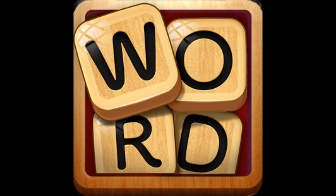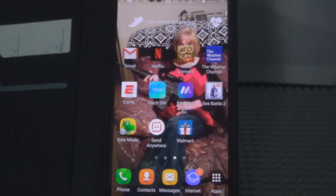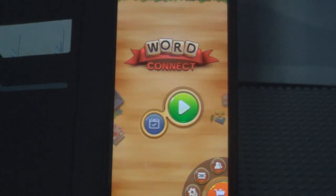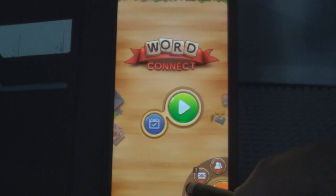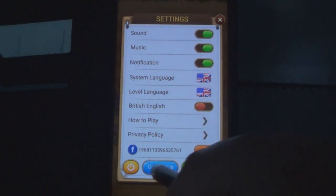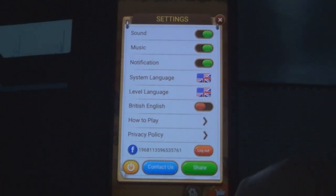Hey, thanks for joining us today. We're gonna play a game called Word Connect on our cell phone. You download this from the Play Store on your Android phone — there's the icon on my phone right there. It's loading the game. They're gonna give you words and you're gonna make words out of letters. Let's see what's in the settings — you can turn the sound on and off, music, notifications, change your language, the whole works. All right, let's get back to the game.